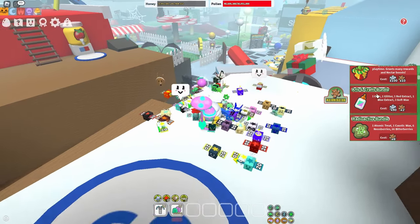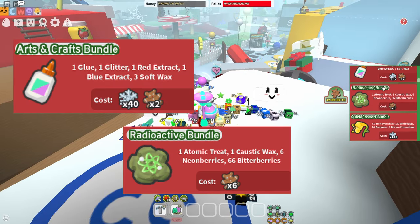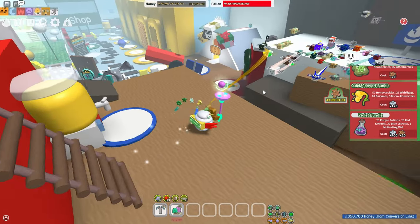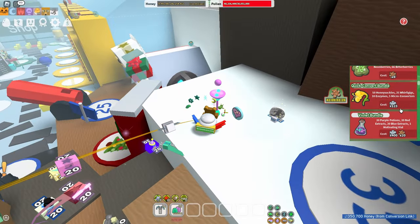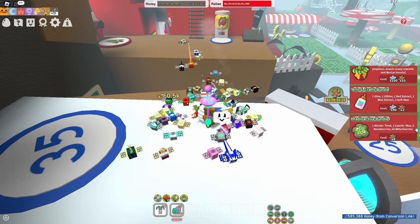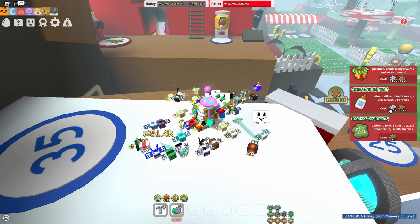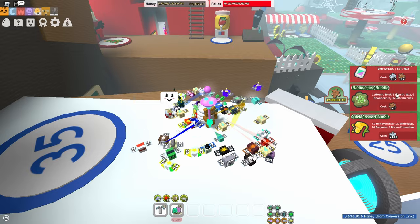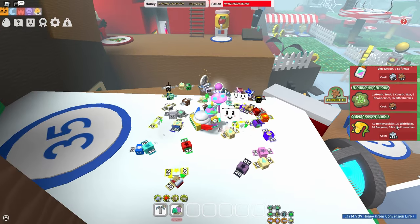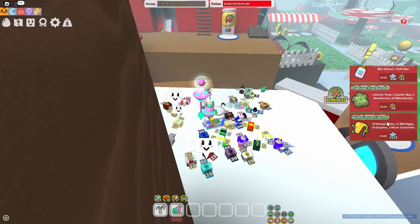Next I'll be covering the Arts and Crafts Bundle, the Radioactive Bundle, and the Quick Convert Bundle. All three bundles I would say yes to, because you get more ingredients for such a cheap price — like a caustic wax, an atomic treat, and other stuff for less than 200 snowflakes and 10 gingerbreads. I would highly buy these because they're extremely cheap.